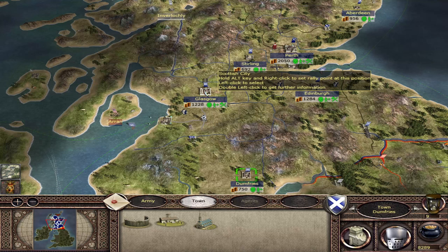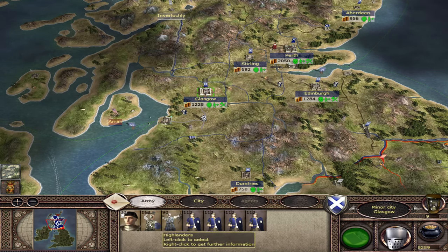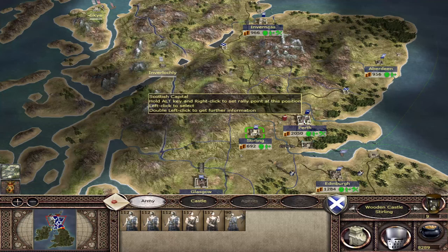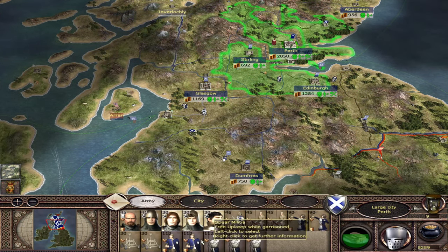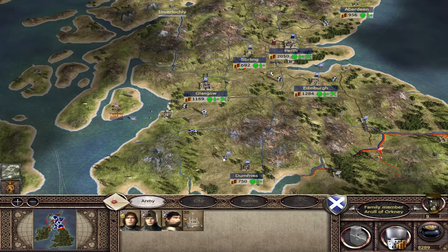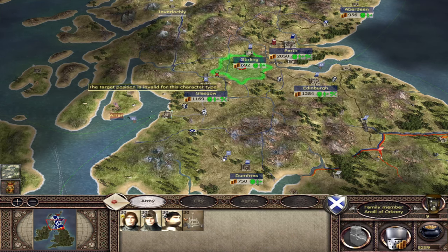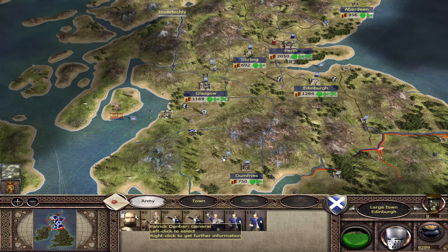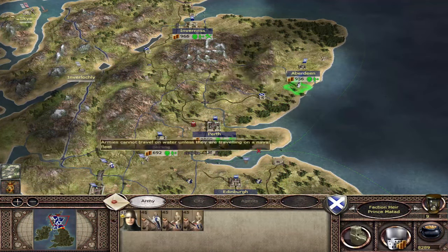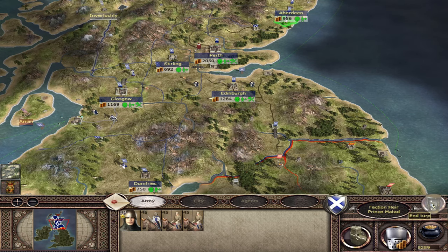But before we do that, we know we are going to be giving up Dumfries, Stirling, and Aberdeen soon. So what we want to do is bring our soldiers into position. I do have a larger army at Stirling, so I'm going to take some of these units. It's worth taking the siege equipment as well, although that will slow you down. What we're doing here is trying to get troops into position to take back the settlements we're about to give up. So I'm going to pass one more turn.